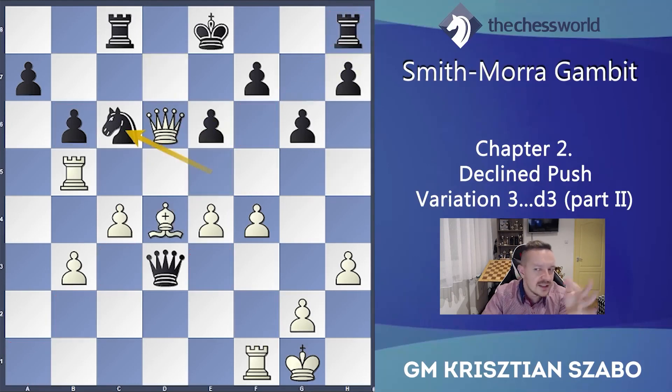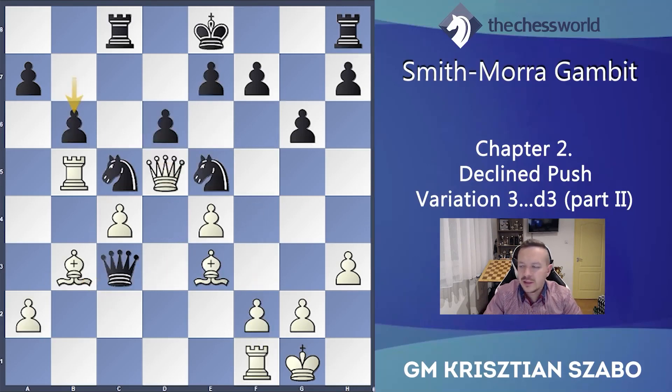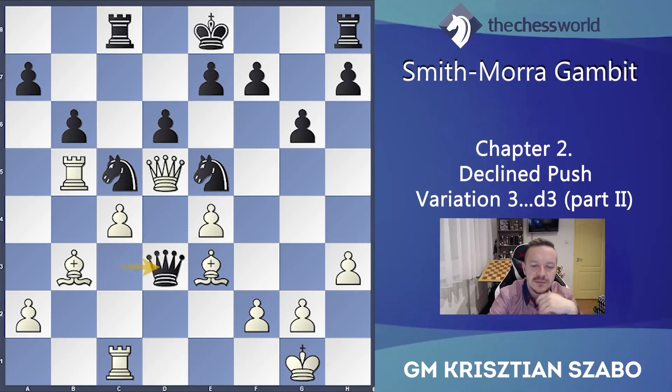How about b6 instead — also trying to be stable, protecting the knight even more and protecting the b7 pawn from penetration? Then Rc1, bringing a new piece to the play, and Qd3. This is a really critical moment.